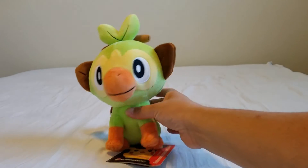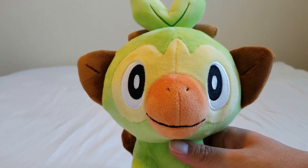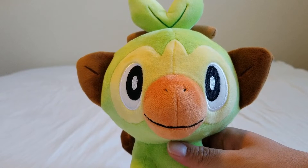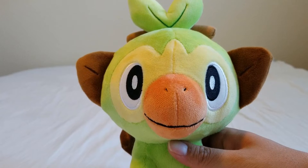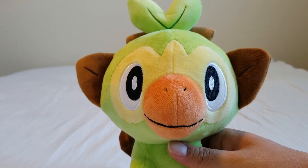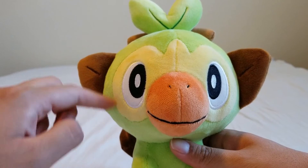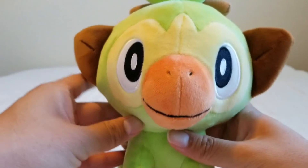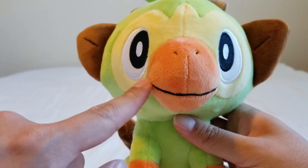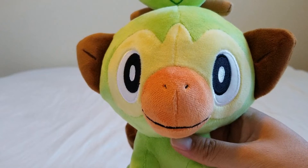Grookey has a very friendly face, which again matches his personality. Grookey has a mix of green, orange, some brown, and very little yellow. The only yellow that you're going to see on Grookey is around his face and this little mask right here. Green is mostly his head. We have an orange mouth right here with a nice smile. It looks like Grookey just definitely wants to be your friend.